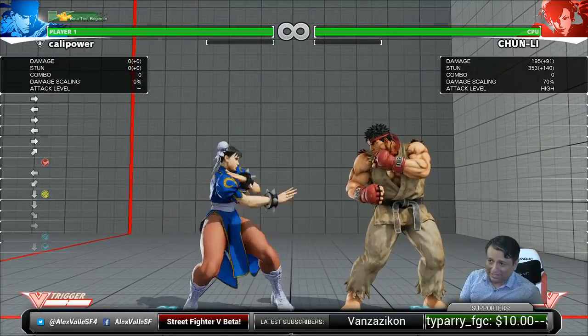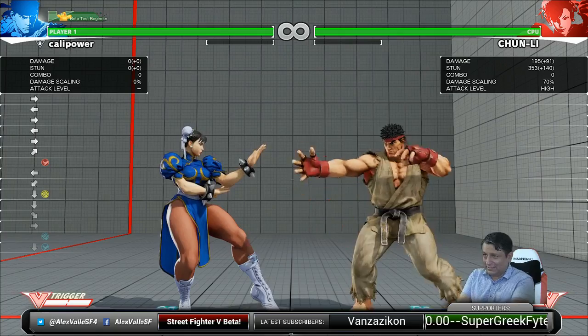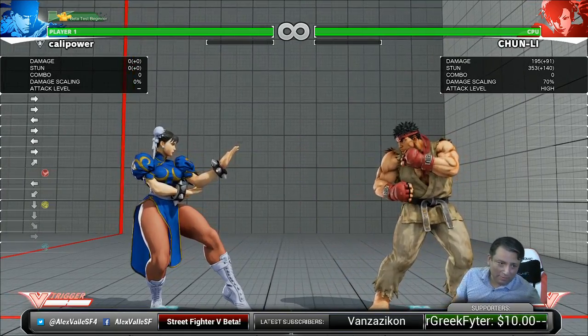In Street Fighter 4, you plink to tighten up the gap with the one-frame links.